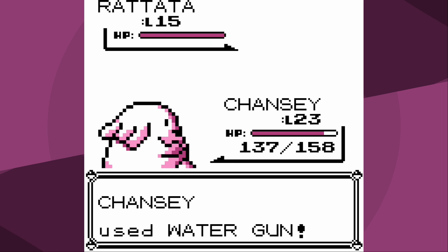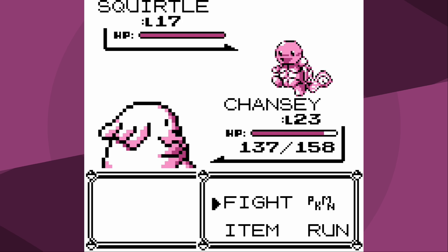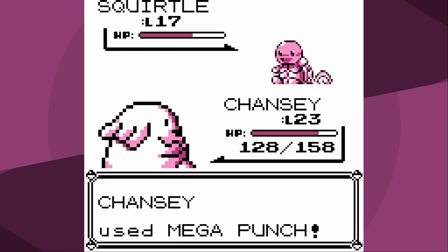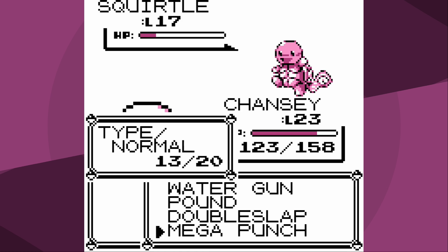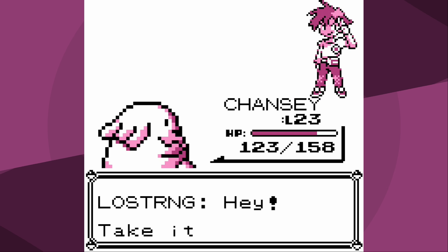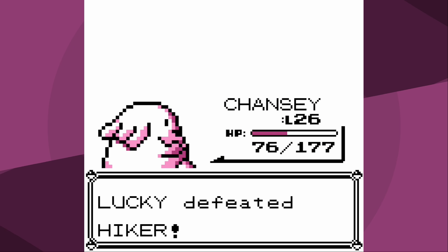It really didn't make much of a difference because Chansey has such great coverage - literally every single Pokemon I had a really strong move for. It was a first-try victory. Sand Attack is always an issue if you get hit by that, but overall our HP and our level are high enough that it's not really a big deal. It helps that the final Pokemon Squirtle mainly relies on special attacks and our special is so high.